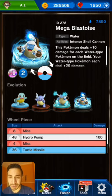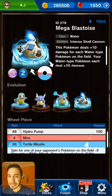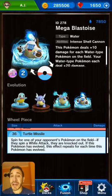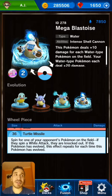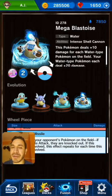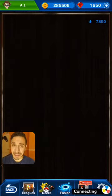If you have a team of six, you're doing plus 60 — so Hydro Pump goes from 100 damage all the way to 160, just with any Water Pokémon you have, not including Manaphy. It has a little bit of miss — a total of 12 — but you can decrease one to zero by level five, and then get down to four by level 10. Turtle Missile is a pretty cool blue attack: spin for one of your opponent's Pokémon on the field. If they spin a white attack, they are knocked out. If this Pokémon has evolved, this effect repeats for each time it has evolved. Going from Squirtle through War Turtle to Blastoise to Mega Blastoise, you get up to four spins, completely raising your odds of knocking out a target.